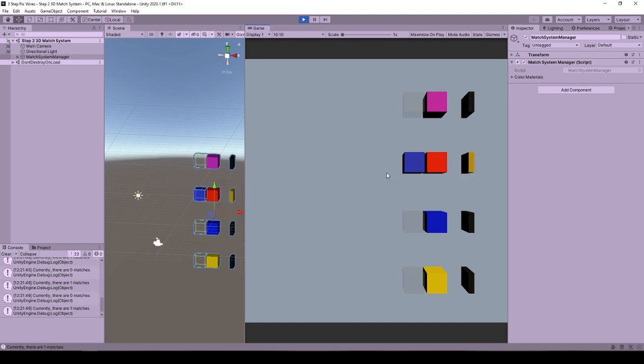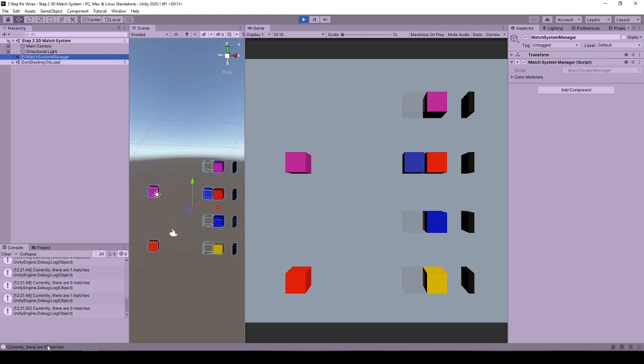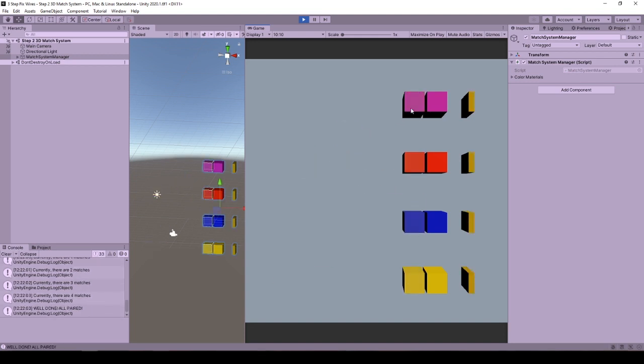Just like in Among Us. In this demo there is no UI feedback, but when the match state changes in any of the pairs, it debugs the current correct pairing number. And if all the match entities are correctly paired, we see a message on that.